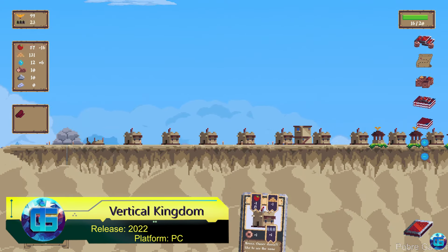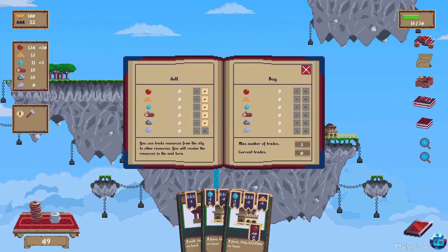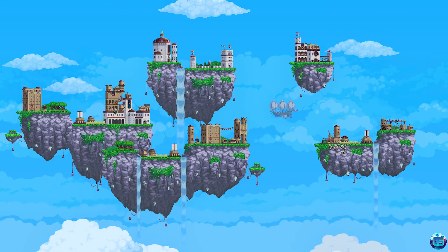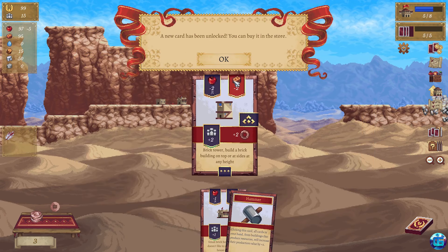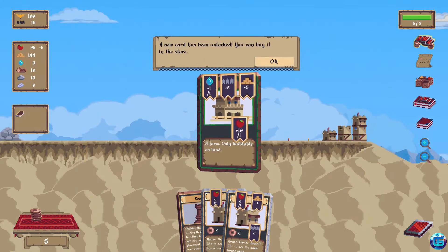An intriguing city-building card game where you face the challenge of limited land space on small islands, constructing colossal cities. Districts can hang over cliffs, creating stunning views. The focus is primarily on the happiness of citizens, which requires balancing their needs, resources, and various desires. Just when you think everything is under control, external threats may arise. Besides construction, the game offers many interesting mechanics.